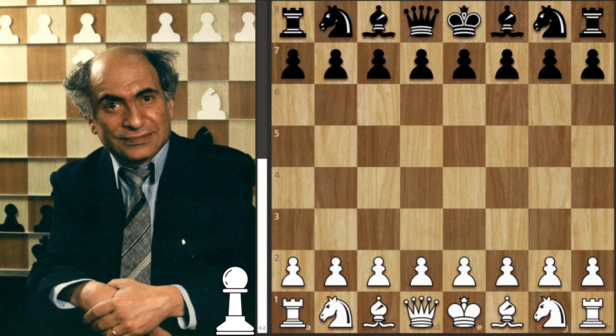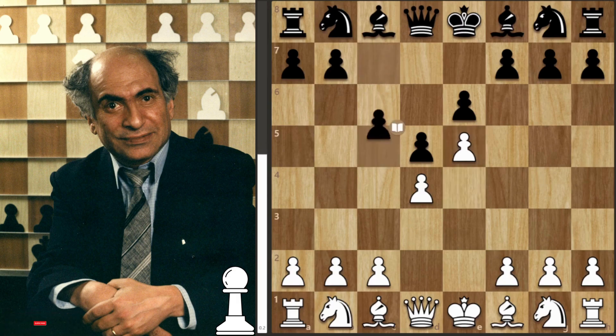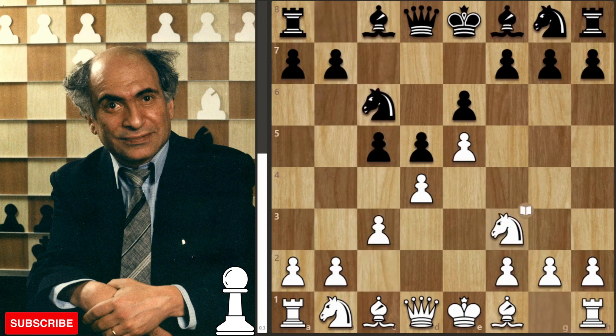In the game we get e4, e6, d4 by Tal playing with the white pieces. We get d5, and then Tal plays e5, the advanced variation. So we get c5, c3, knight c6, knight f3, and then queen b6. In this position Tal decides to play the Milner-Barry Gambit.